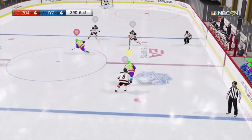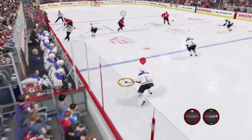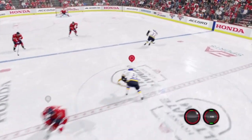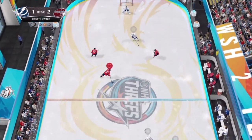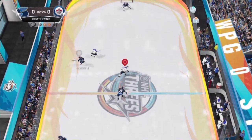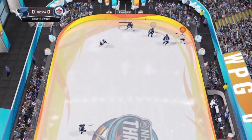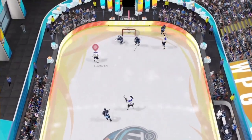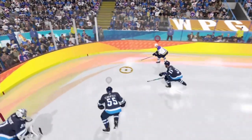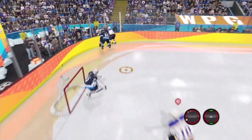Here are a couple clips of me and some of my teammates using it in game. Here I'm using it in the neutral zone. The best way to pull this deke off is to make sure that you don't have any back-checkers, because if there's anyone behind you they're probably going to poke the puck away.